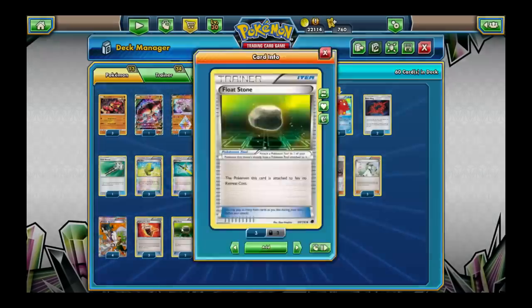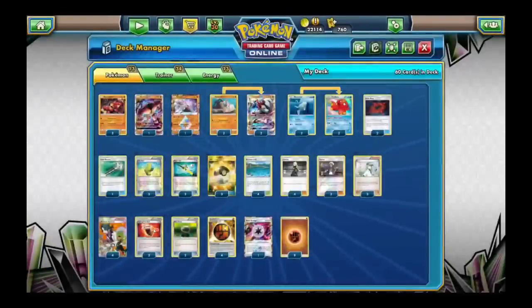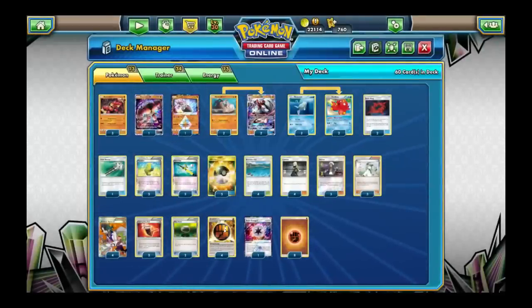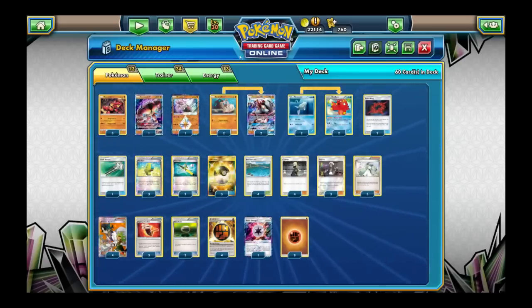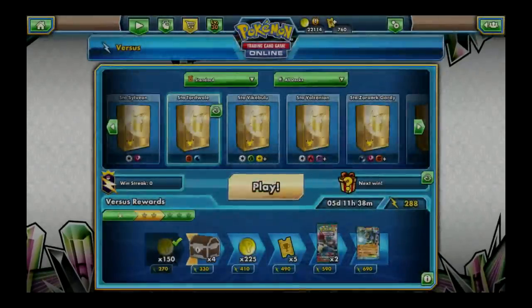Speaking of getting trapped in the active spot, Floatstone is also there to let Pokemon retreat for free. Normally you have to pay energy to retreat, but Floatstone makes it free altogether. Fighting Fury Belt boosts your HP by 40 and your attacks by 10 damage when attached to a Pokemon. And then we've got Strong Energy and Beast Energy, which I've gone over, plus 8 Fighting Energy to make sure we can hit Max Elixir and Beast Ring. So yeah, let's hop right into a game.